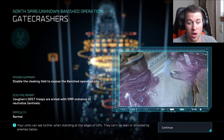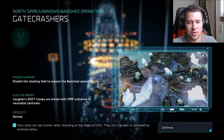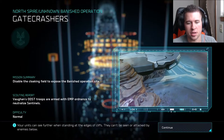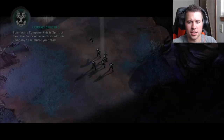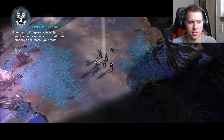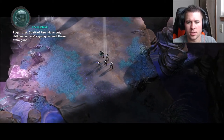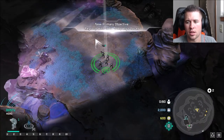Gate Crashers — mission summary: disable the cloaking field to expose the Banished operation site. Scouting report: ODST troops are armed with EMP ordnance to neutralize sentinels. Difficulty: normal. Let's do this. 'Boomerang Company, this is Spirit of Fire — the captain has authorized India Company to reinforce your team.' Roger that, Spirit of Fire. Move out, Hell Jumpers — we're gonna need those extra guns.